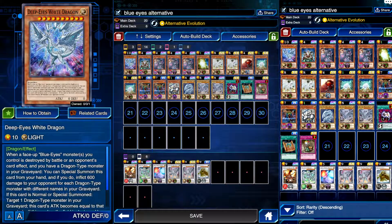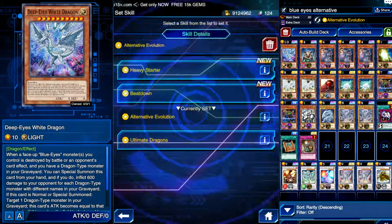So this is going to be Blue Eyes Alternative White Dragon. This card is so good, I love this card so much. I haven't actually used it in this game, but I own a copy of it because I love it so much — it's kind of a collection thing. The card looks good, its effect is good, everything about it is good.